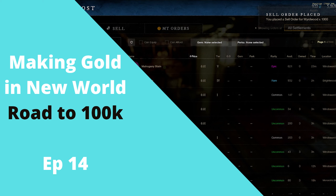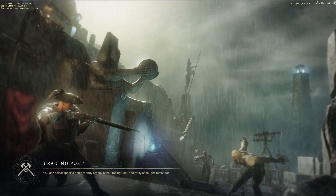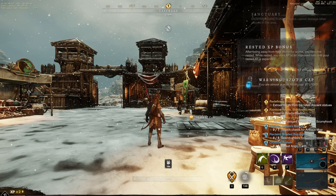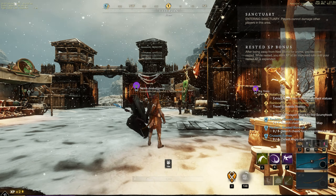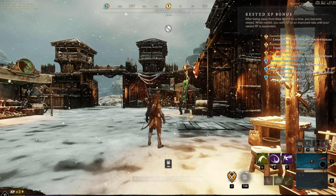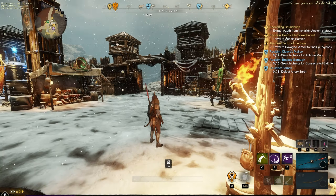Hey all, we're back again — this is the 13th or 14th episode, I'll put the titles on when I edit it. The aim of this process is to start with a very low level. In episode 1 you see I'm level 14 with about 700 gold, sell a few things and get to about 1500 gold. So this is building on from 1500 gold, which I think anyone can reasonably farm.